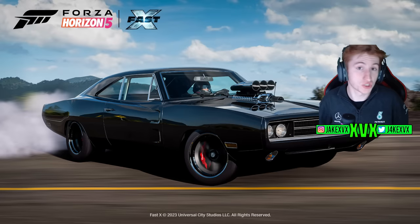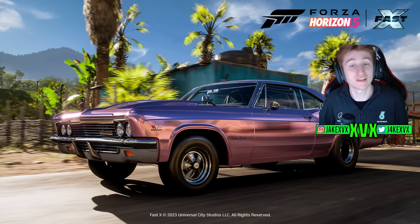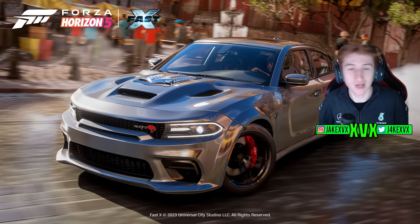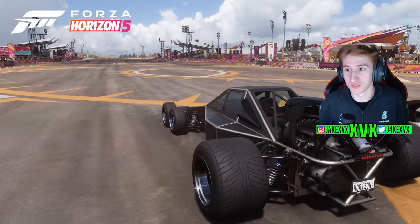The cars are the Dodge Charger, the Fast and Furious Chevrolet Impala Supersport, the Fast and Furious Datsun 240Z, the Fast and Furious Dodge Charger SRT Hellcat Redeye Widebody, and the Fast and Furious Flip Car 2.0. I have no idea how that's going to work in Forza Horizon 5.